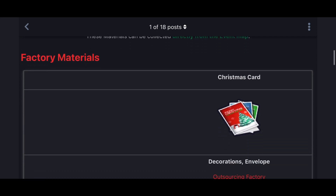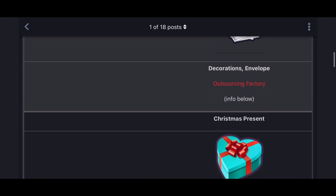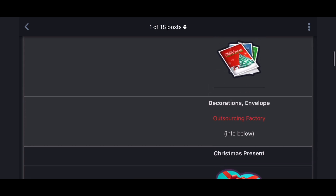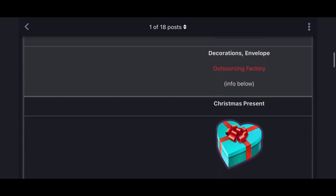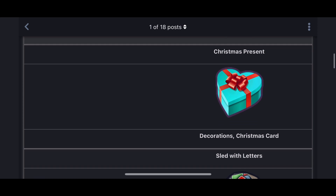For factory materials: Christmas cards are made using decorations and envelopes. There's also an outsourcing factory mentioned — I'll come to that later. Christmas presents and a heart-shaped box are made out of decorations and Christmas cards, so you can see it's always a product made using other by-products.